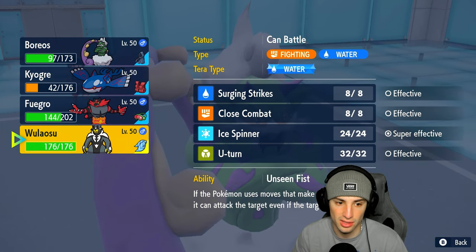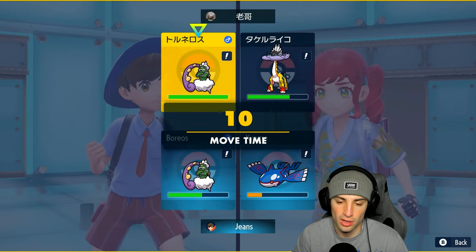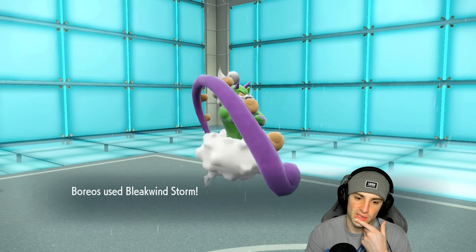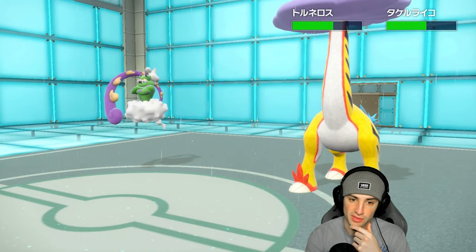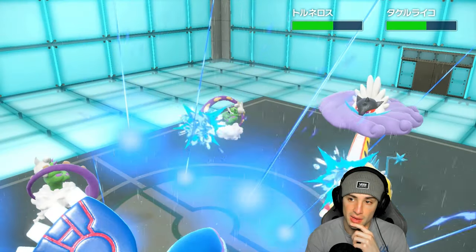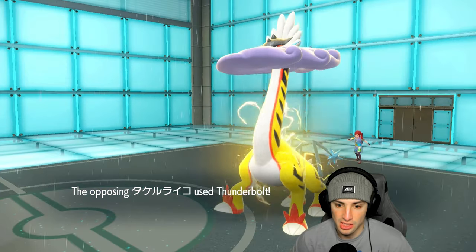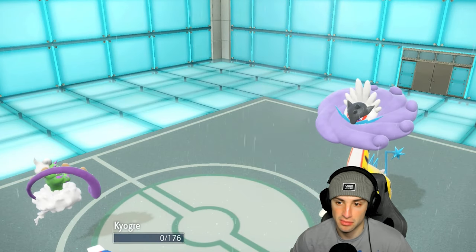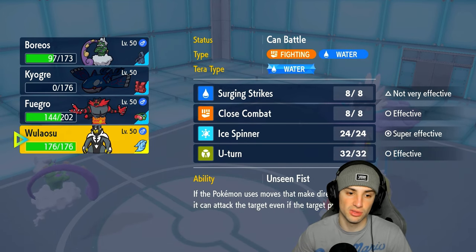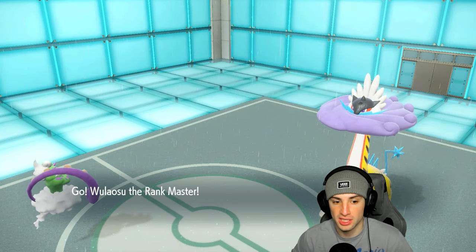Do I still attack or hard swap into Urshifu? Their Thunderclap looks terrifying. One turn left in the Taunt. We just go for Origin Pulse — it hurts but we do it. We don't get a Thunderclap back, so at least Kyogre gets off some value. Origin Pulse double connects — not bad at all. He goes for Thunderbolt into Tornadus and just takes out Kyogre. Surprised they didn't go for Thunderclap for a free KO. They might have thought I was swapping. Now we have Incineroar and Urshifu left — still have Tera as well.